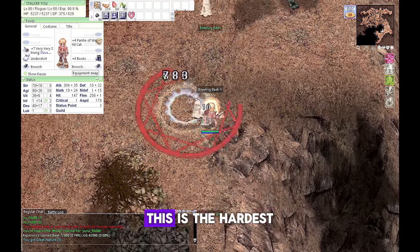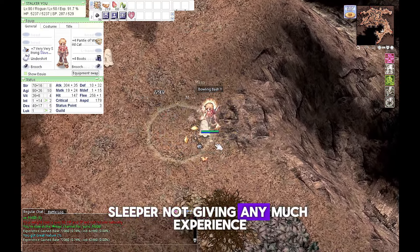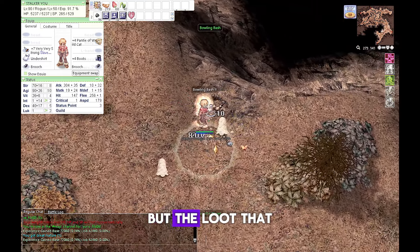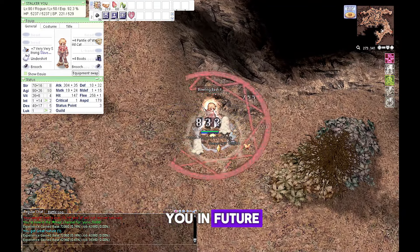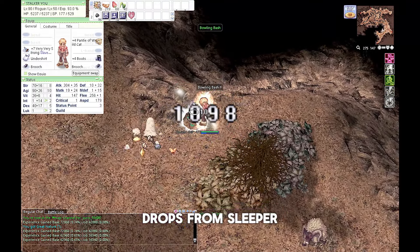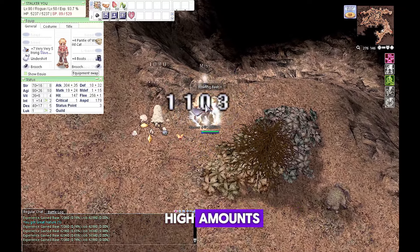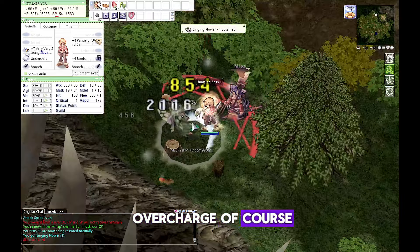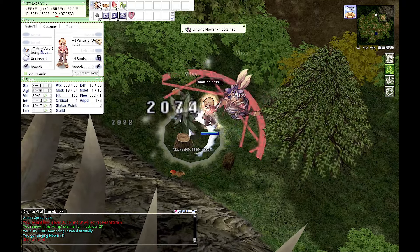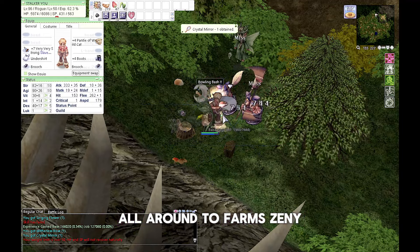Reaching level 90, this is the hardest part to get from level 90 to 99. Sleeper doesn't give much experience, but the loot it drops will help in the future — rough Ori, Elunium, Great Nature, and two weapon drops from Sleeper: Damascus and Hypnotist Staff, which can sell for a high amount of zeny to NPC with Overcharge. Back to Muscovia Dungeon if not too crowded — Mofga is best all-around to farm zeny.